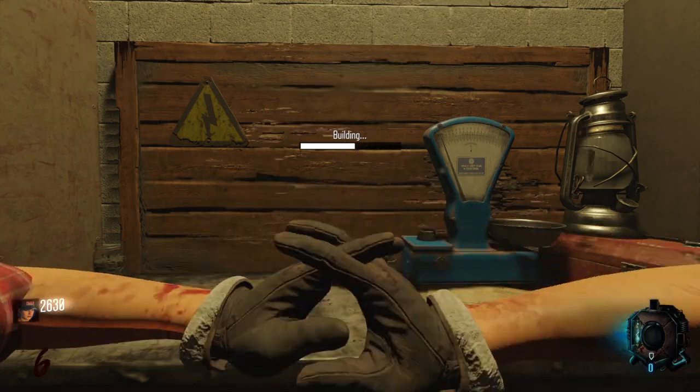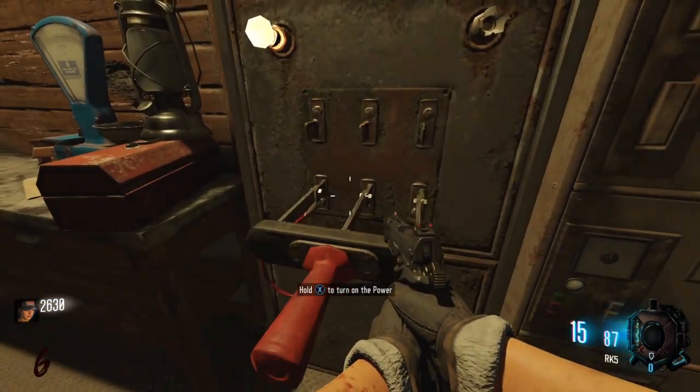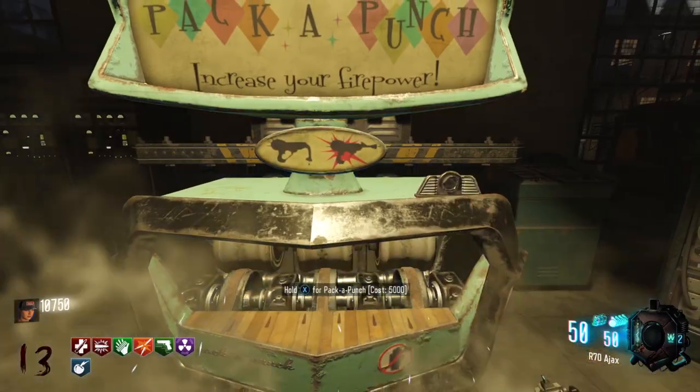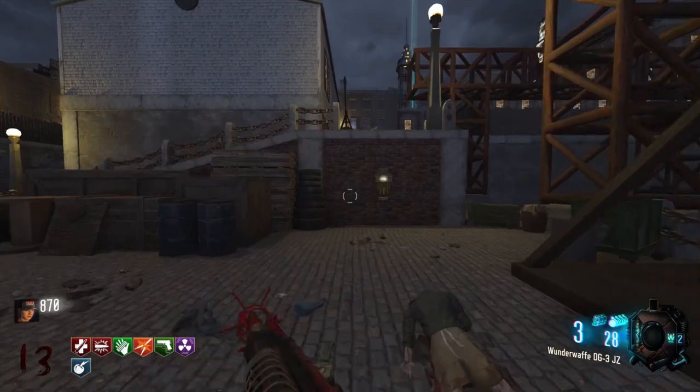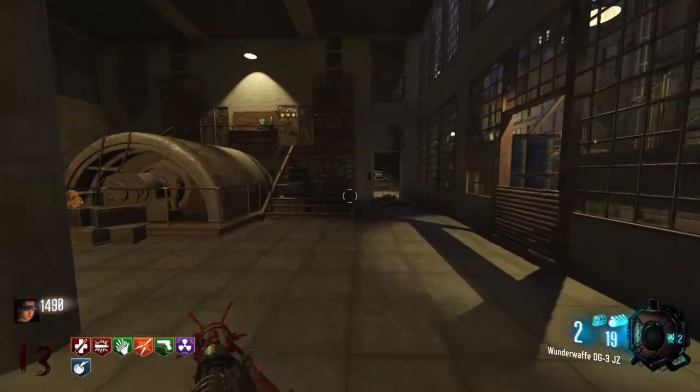Main quest: if you've done all the side Easter eggs, steps one and two are already mostly done. Step one: turn the power on and build Pack-a-Punch. Step two: build a Wonder Waffle and upgrade it. Step three: shoot three fuse boxes with the upgraded Wonder Waffle.